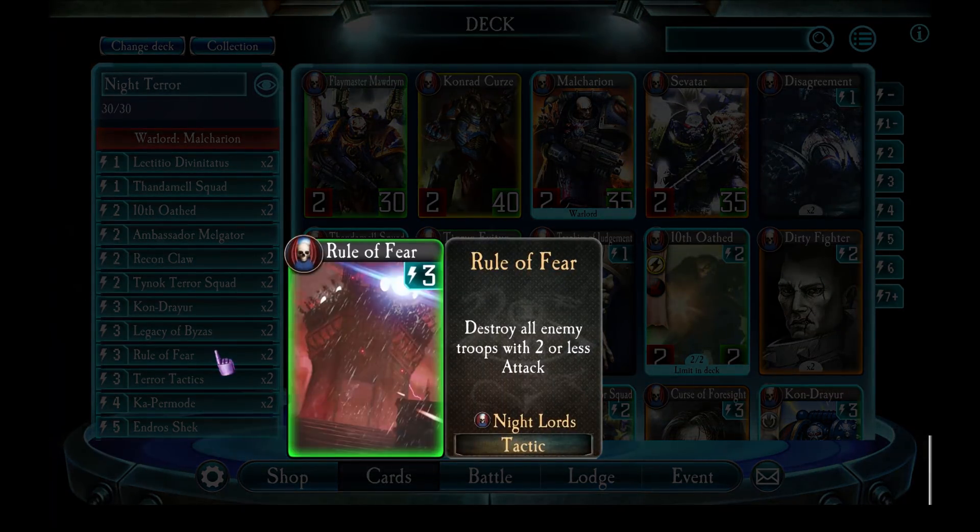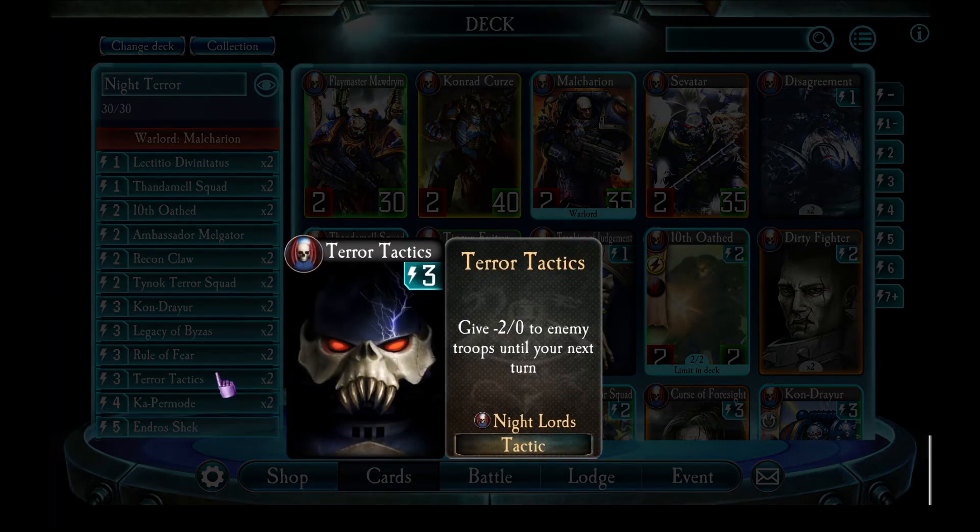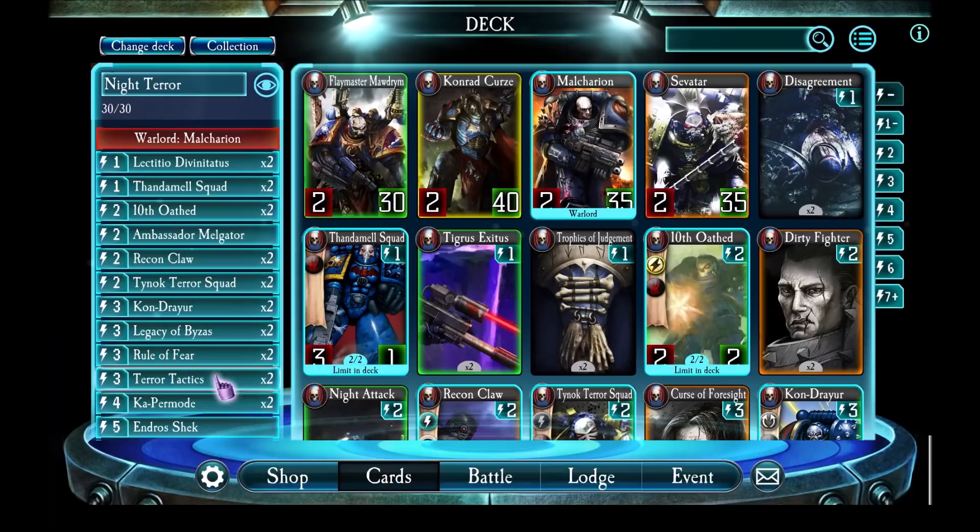Rule of Fear - this is great. It kills any enemies with two or less attack, so it's in here basically to kill Jubax and Helios mortar carriers. Terror Tactics synchronizes really well with Rule of Fear - it gives enemy units minus two attack, and that also helps terror to trigger against them.